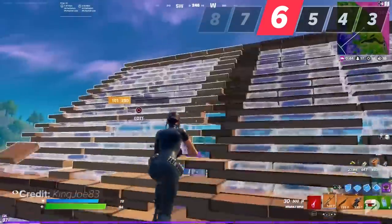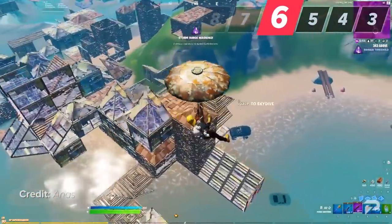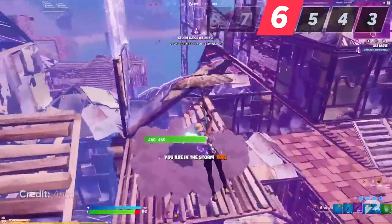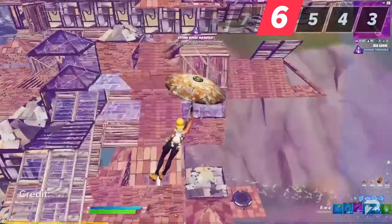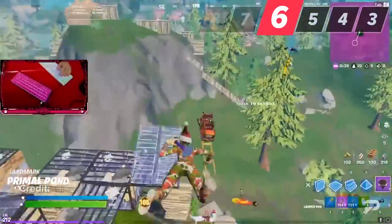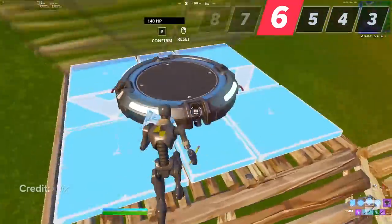A huge mistake players make in arena and tournaments is forgetting to short-pad — always launch padding without scouting the area in front of them. In a stacked lobby there's a high chance a player is looking to get a free kill on you in the air, and even if you don't die, you'll be very vulnerable the second you land. Short padding makes you fly at a lower distance, keeping you from getting beamed — simply place a ramp above your launch pad before using it.